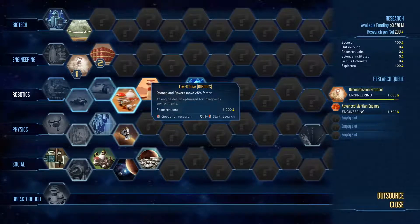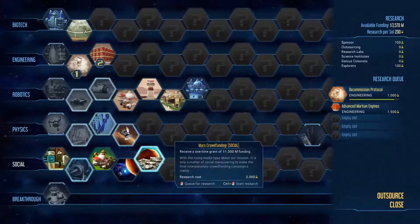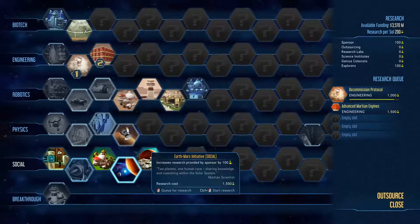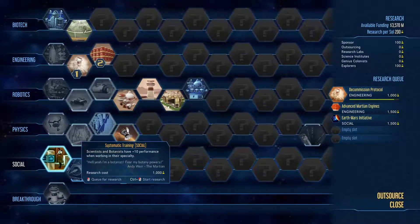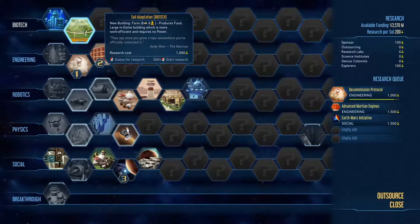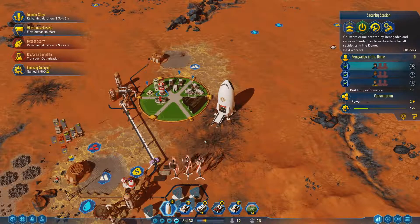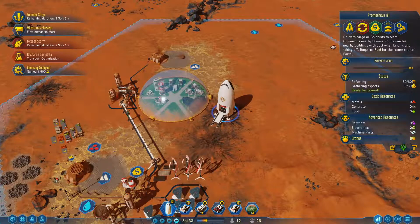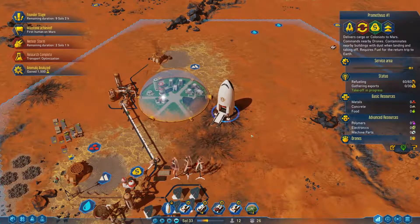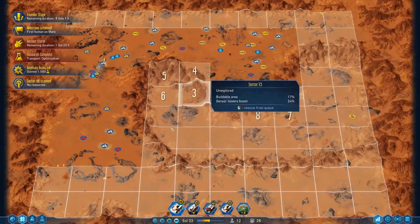Drone hub — don't care. Low G — don't care. Mars crowdfunding — we don't really need money right now so I'm not going to bother with that. For now we're not going to worry too much about more research because we need to get stuff done first. You are empty and ready to take off, so goodbye. More research — let's just use those guys.